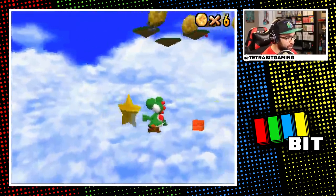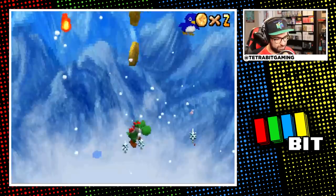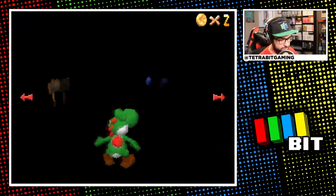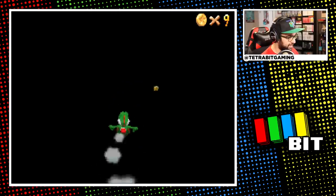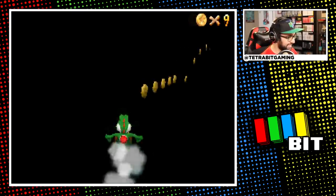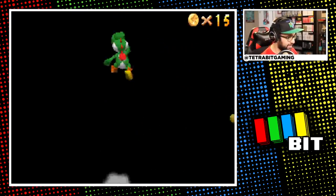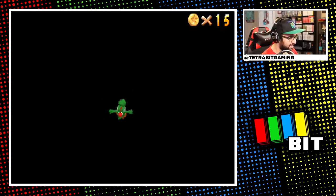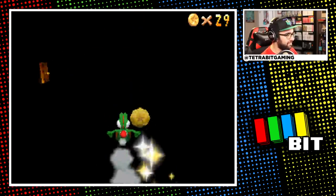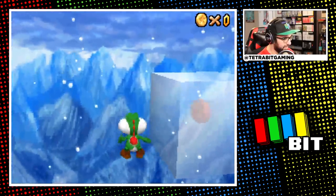Time for Cool Cool Mountain. Falling through the invisible chimney, it was time to slide down the also invisible slide. While there were a few coins to guide me along, they didn't help much with indicating when to turn. Through trial and error I made the first turn and then took a leap of faith, which surprisingly paid off — I somehow landed back on the slide and made it to the end for the first star.